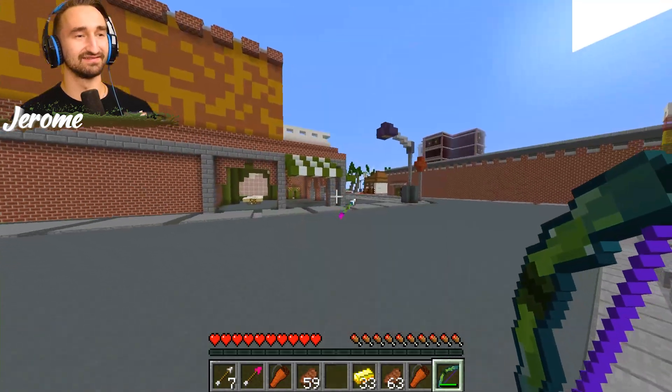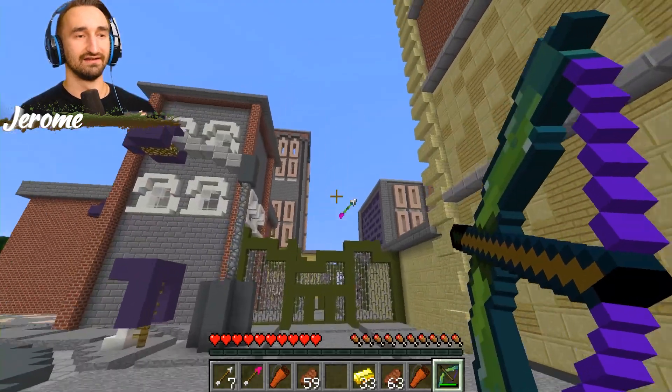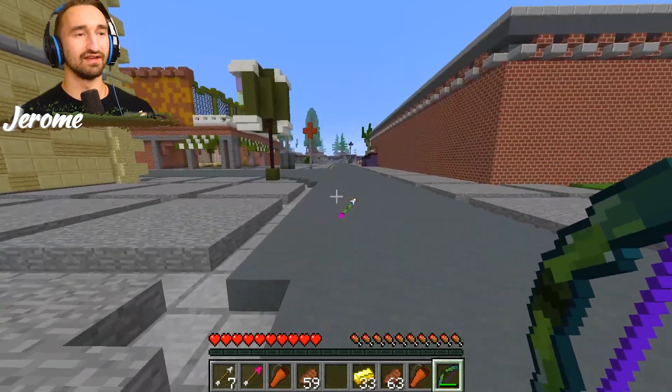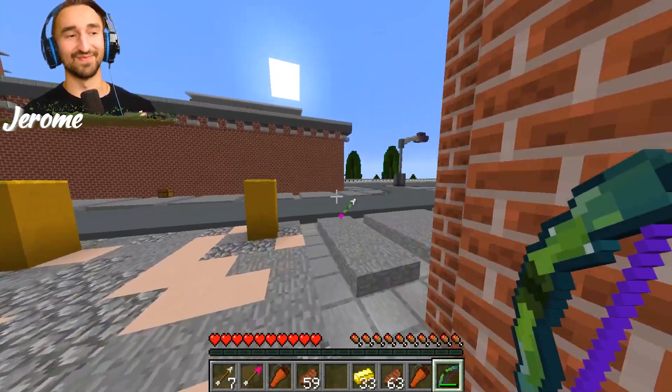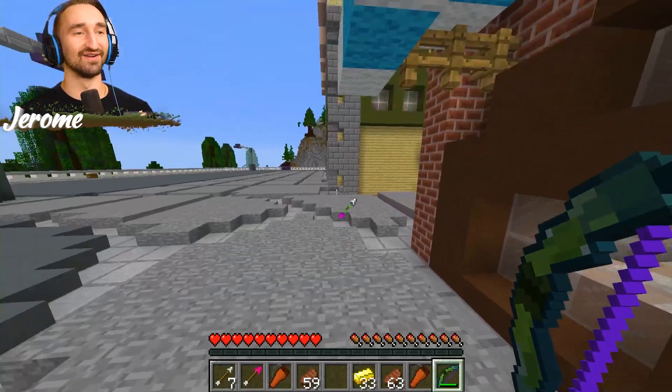I see lightning and I get scared. Cap's chasing me down. That lightning bolt hurts a lot — I had to run away. I wonder what happens if I just shoot one with no one in sight. You think it's just going to pick someone? I don't know. I think someone has to have their name tag appearing or something.